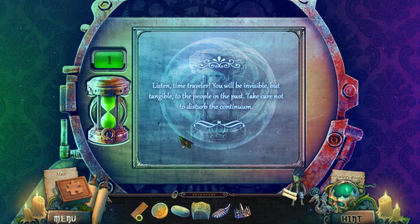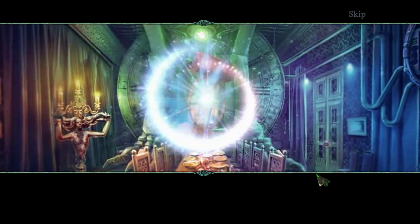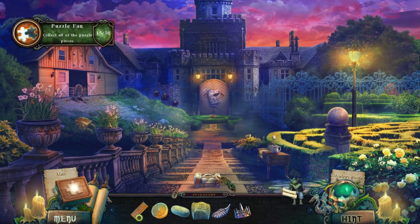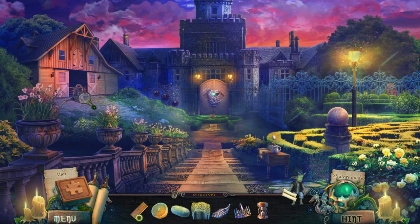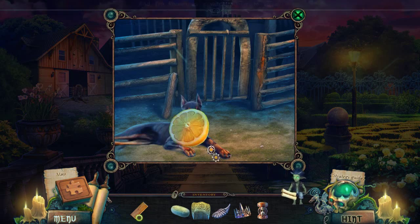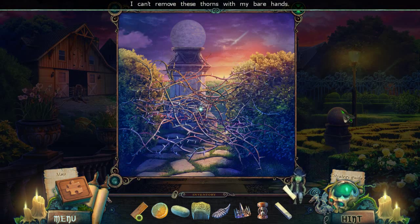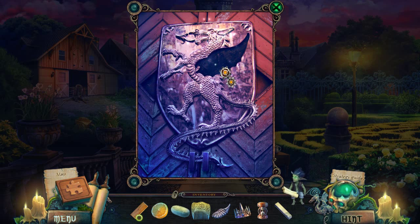Listen, time traveler — you will be invisible but tangible to the people in the past. Take care not to disturb the continuum. And now we're here. We've gotten our ruler of time, which I guess is a thing. What do we have over here? It's a puppy dog. The dog seems vicious — maybe some food will calm it down. How about a bar of soap? How about some lemon? No — apparently that's not what we need. I'll give that flower some water. I can't remove these thorns with my bare hands. That's Wolfgang's surname — I'm on the right track. I even have dragon wings.